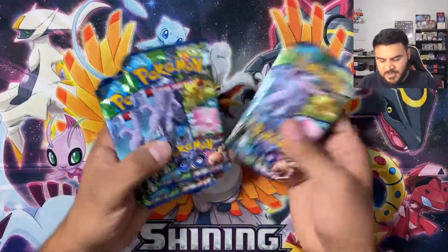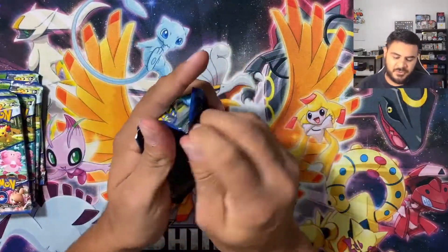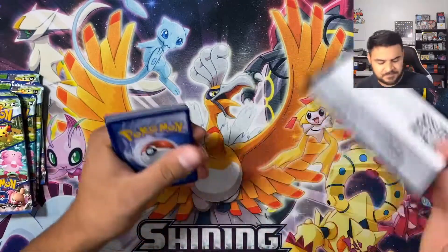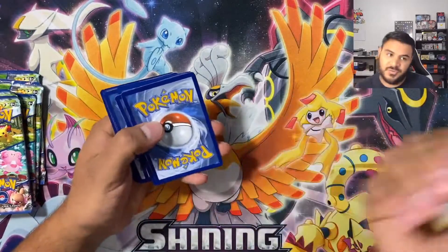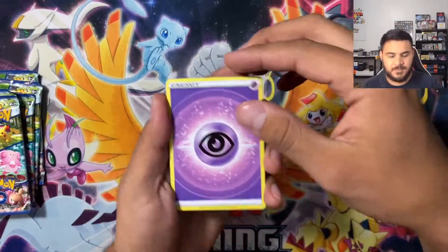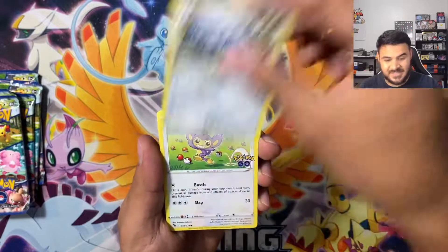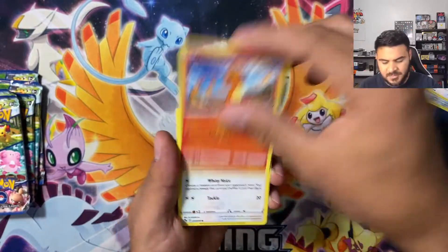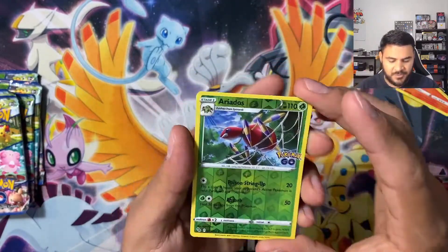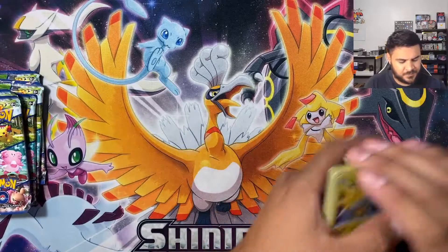Alright guys, we got our six packs — one, two, three, four, five, and six. Everybody knows what we're looking for: pretty much the Charizard or a Mewtwo. Another Alolan Mewtwo would be cool — we've only gotten the All Dark so far. Starting off with a Psychic Energy, going into a Spark, an Aerodactyl, a Steelix, a Charmander, a Numel, an Alolan Raticate, going into a reverse holo Aerodactyl and a Zapdos holo rare. Not bad!